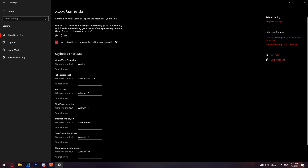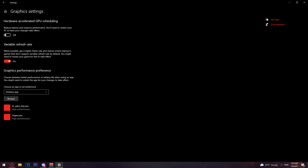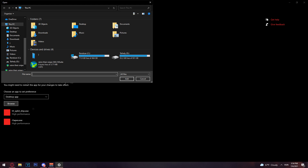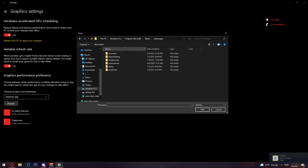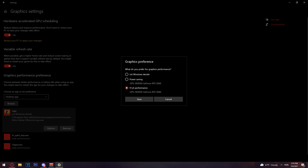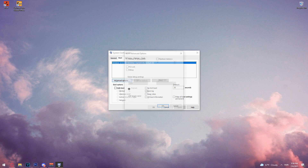Leave Game Mode on. Then click on Graphics Settings — turn on 'Reduce latency and improve performance.' You'll need to restart your PC after this. Set it to Desktop App, browse for your game, and make sure you select it directly from where it's installed — go through Steam > steamapps > common > csgo, select the csgo application, click Add, then click Options and set it to High Performance mode.